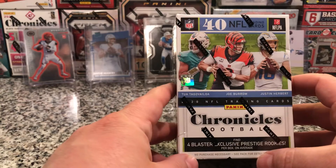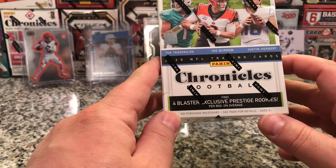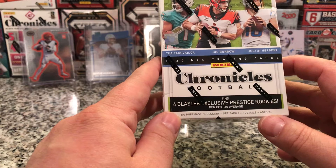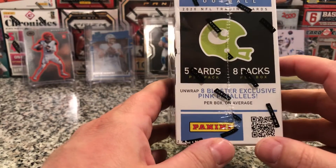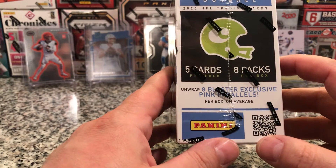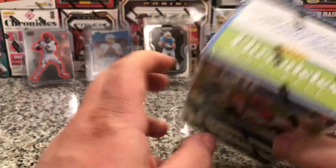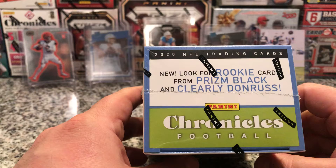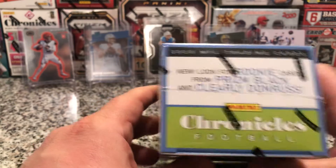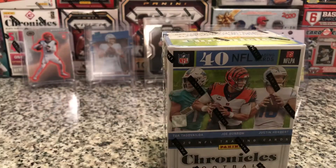Alright, let's look at the box — 40 NFL Trading Cards. We're going to look for 4 Blaster Exclusive Prestige Rookies, 5 cards per pack, 8 packs per box. Unwrap 8 Blaster Exclusive Pink Parallels per box on average. And here's why everybody opens Chronicles — for the new look rookie cards in Prison Black and Clearly Donruss. Let's get into it.